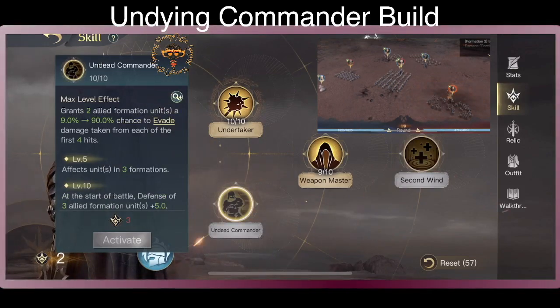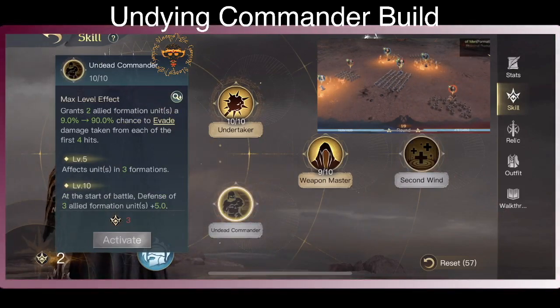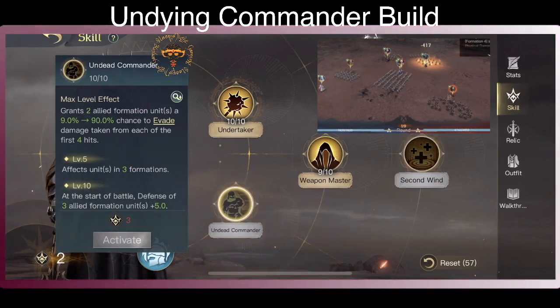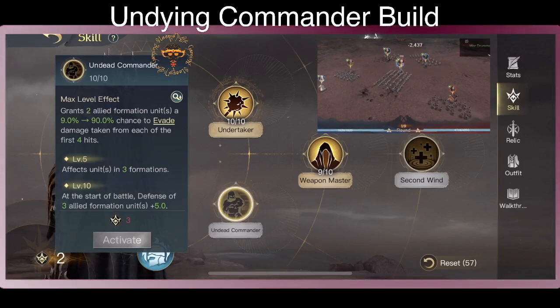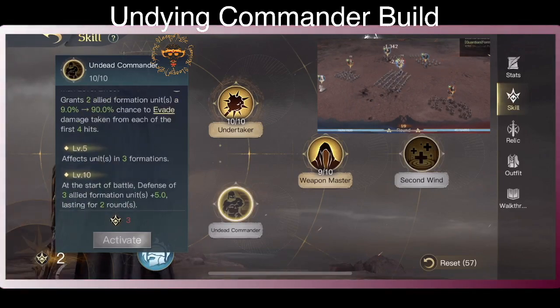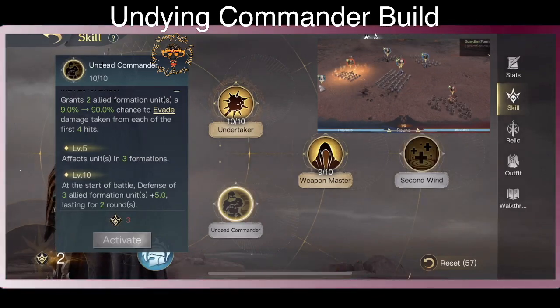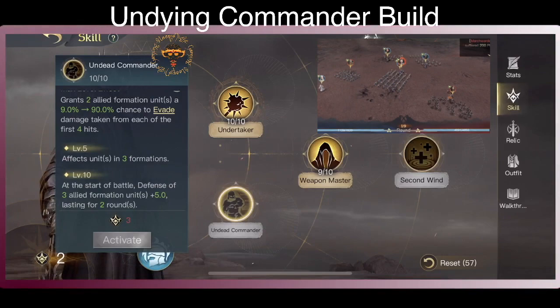You're going to have a 90% chance to evade damage taken for each of the first 4 hits. It's 3 factions, so the 3 units are just not going to get hit. You know, 90% is a pretty high chance.